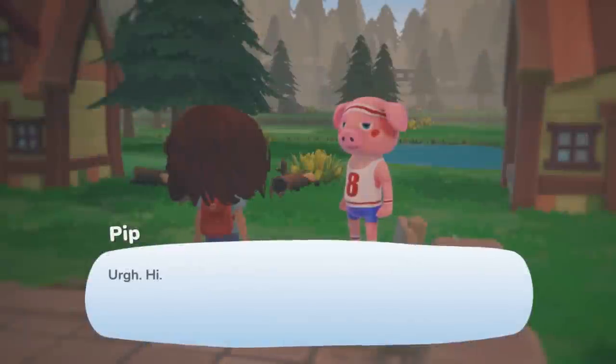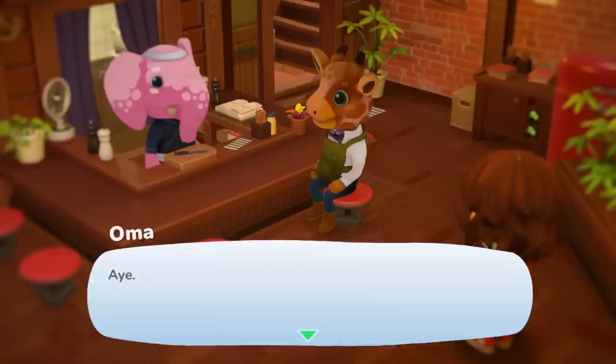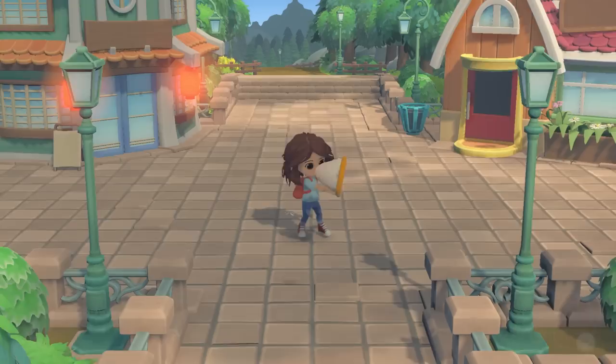From the outside, Hoko Life looks like an Animal Crossing knockoff. You've got your animal villagers, they live in a town, you build more houses to invite them in, collect resources, go fishing, catch bugs — it's clearly Animal Crossing.